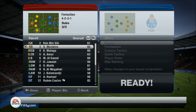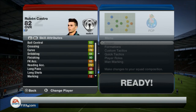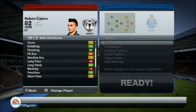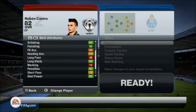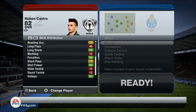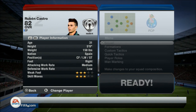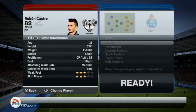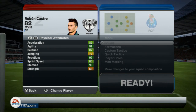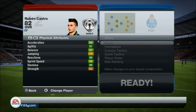Quickly looking at some of his in-game stats: he has 83 ball control, 84 dribbling, 90 finishing, 80 long shots, 85 shot power, and 83 volleys. He has a medium attacking work rate and a low defensive work rate. His best attributes are 89 acceleration, 91 agility, 87 balance, 86 sprint speed, and 99 reactions.